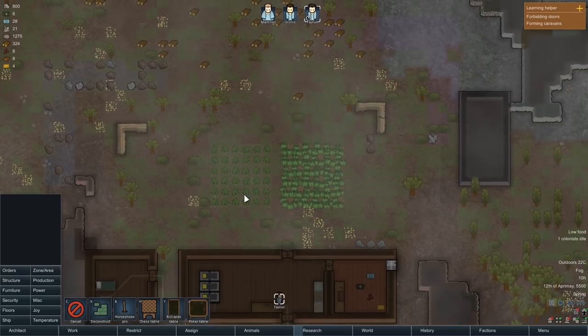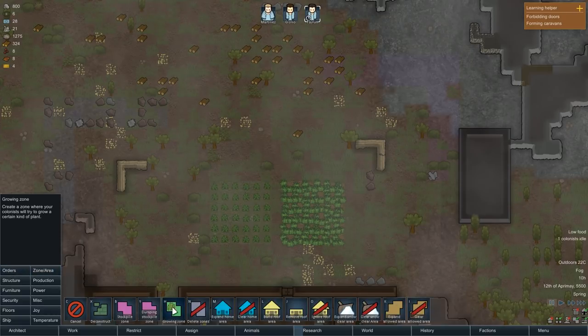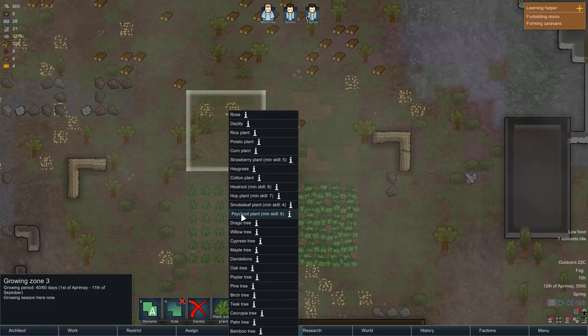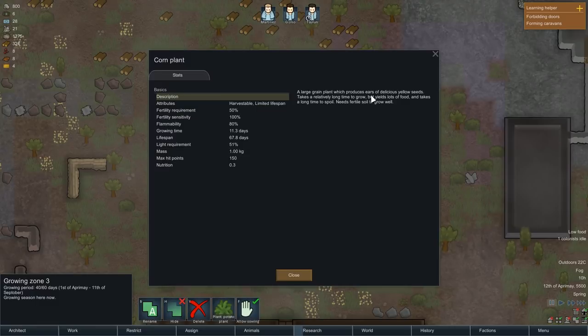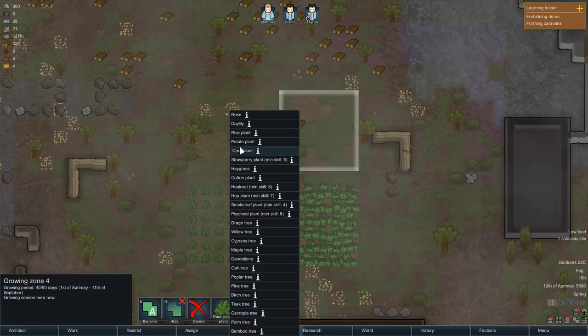Two colonists are idle, which is very far from ideal. I think we need some more crops. Zones, growing - six by six, two of them. If we go for cotton we could make some clothing. There's a strawberry plant - fragile but tasty, not too long to grow. Let's have some strawberries. What about corn? Long time to grow but yields loads of food and takes a long time to spoil, needs fertile soil - I think we've got that. So we'll go for corn and strawberries and see what works.